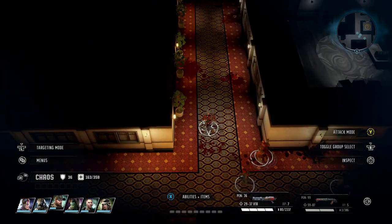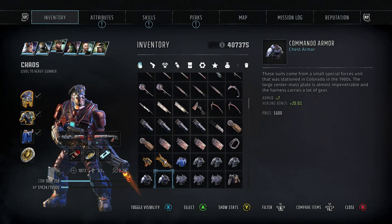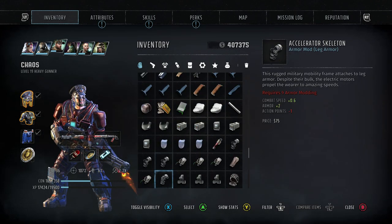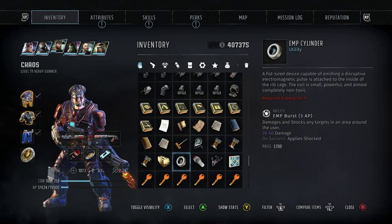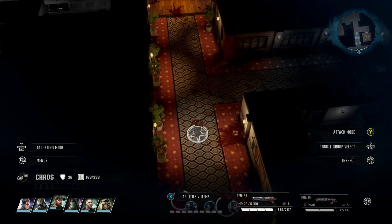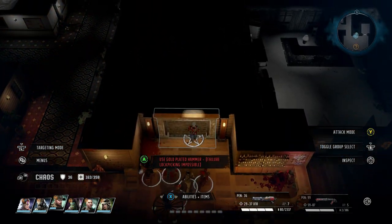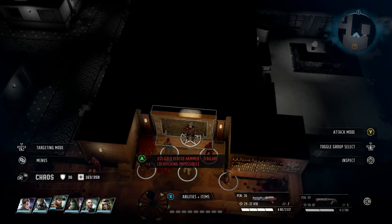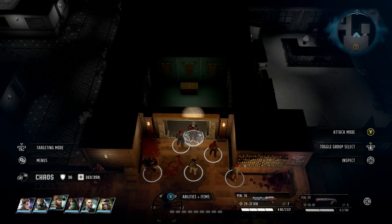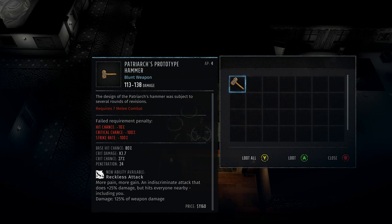So basically, you've got the golden hammer, and I'll show you that in my inventory. There you go — gold plated hammer. I had no idea what to do with this, but I did have a wander after I'd done everything. And what you'll notice is just over here, there's kind of a dodgy wall, and it says 'use gold plated hammer.' There's no way to lockpick this, so you have to hit it with the hammer. And once you go inside and click on this, lo and behold, you have the Patriarch's prototype hammer.